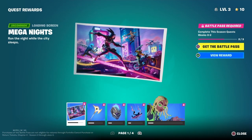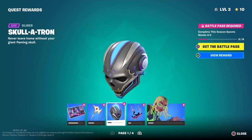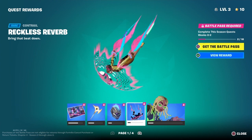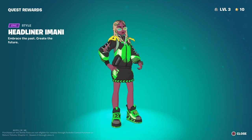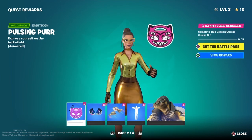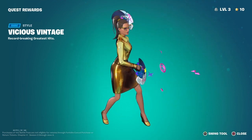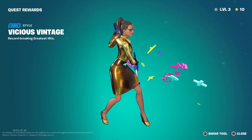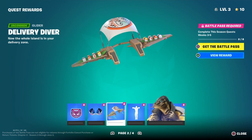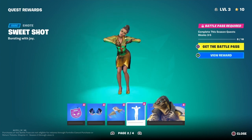For the quest rewards, we've got a loading screen. A new pickaxe. Another glider style. And a contrail. A skin style. Then we've got an emoticon. Some of the pickaxes.